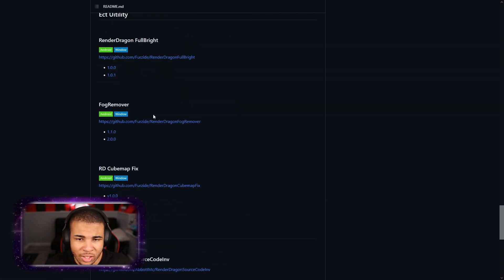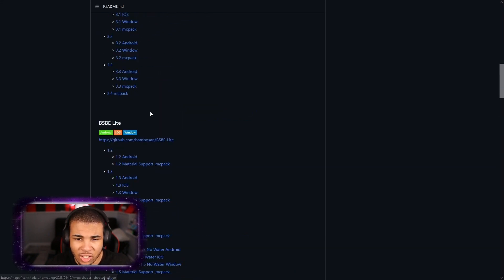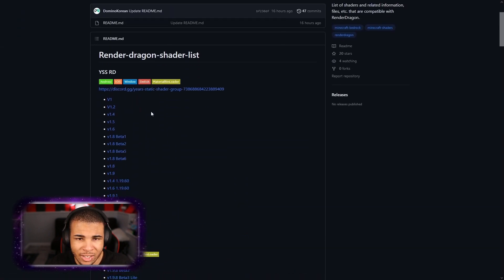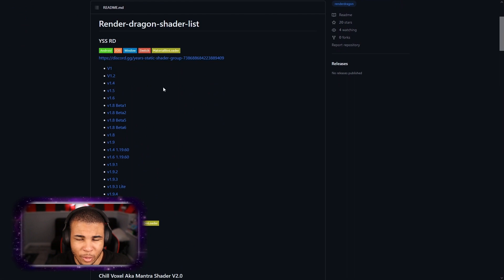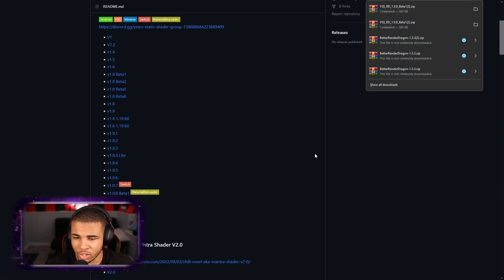Scrolling down, you can see that some of these shaders are actually exclusive to specific editions. Personally, I like using this one right here — it's one of my favorites. This is going to be the YSS RD shader, with RD standing for Render Dragon. Simply go down to version 1.9.8, and it's going to be an MC pack and also the material bin loader. Simply click on download just like that.